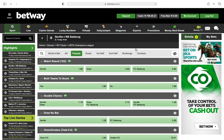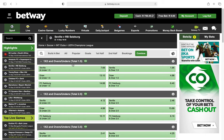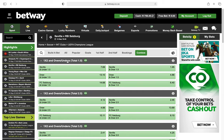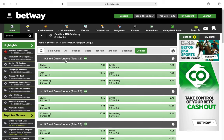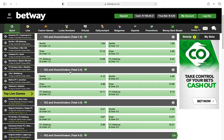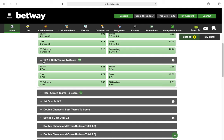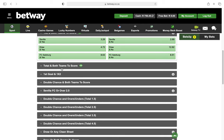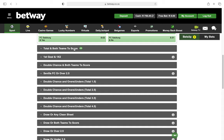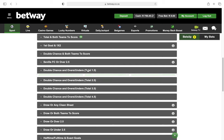The combos option is found under More Bets, at the top here — there it is, Combos. Every option is a combination of two things: match result and over/under 1.5, match result and over/under 2.5, 3.5, 4.5, and match result with both teams to score. I think double chance and over/under 1.5 is a very good option — let me go in there.